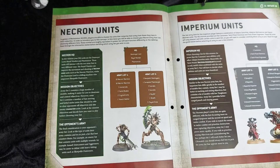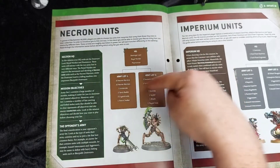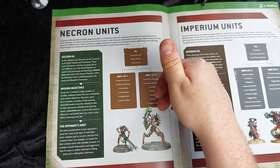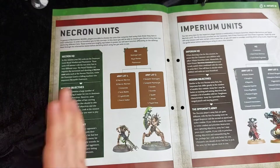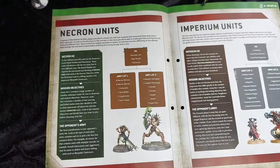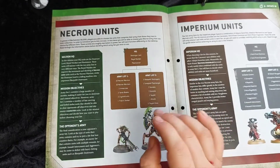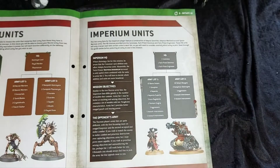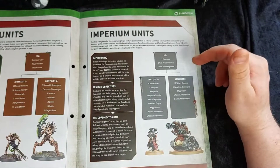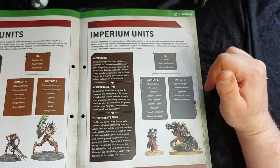You'll want to think about the HQ selections — some benefit units from both lists while others might only benefit one. More units controlling objectives would be important to this mission, but you might want fewer models with more of a melee focus. For the Imperium side we have a Canoness, Tech-Priest Dominus, and a Tech-Priest Enginseer — quite a random collection; two from Adeptus Mechanicus and one from the Sisters.